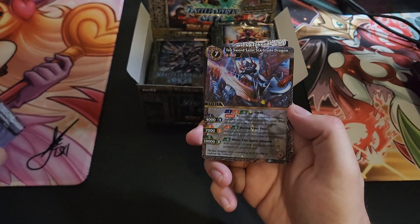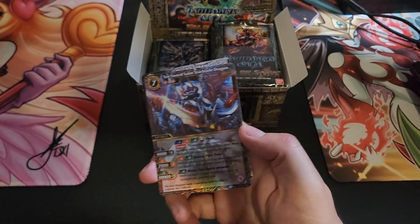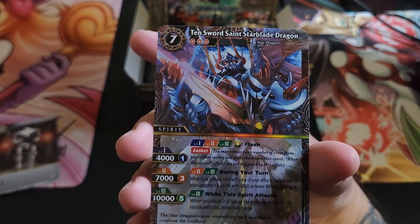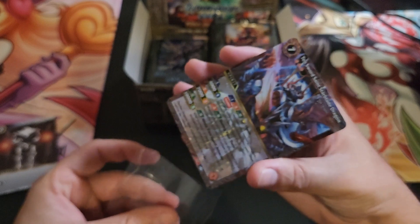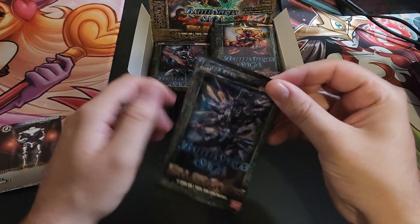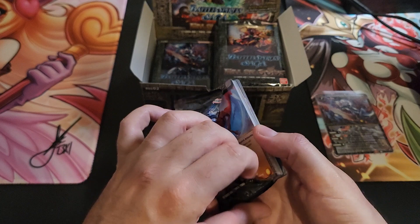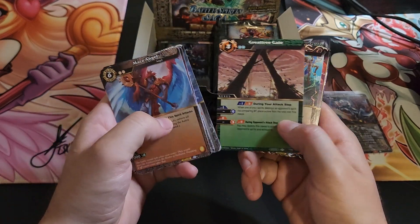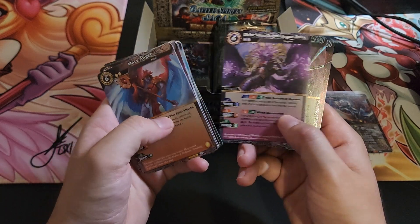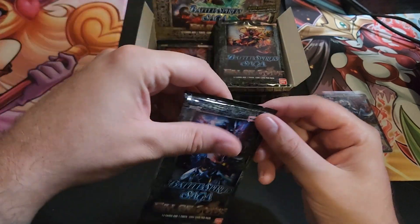Oh, very nice — looks like we got an X-rare! Cards are falling on me. So that's our X-rare right there: 10 Sword Saint Star Blade Dragon — very cool, very nice X-rare. Last box I did not realize we only got seven hits out of the whole box. I think the first set we got eight on both boxes, but that's generally right around where you're gonna get — seven, eight hits, sometimes nine if you get the saga rare, because it doesn't count towards your hit count, which is pretty nice.